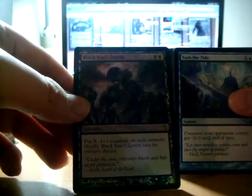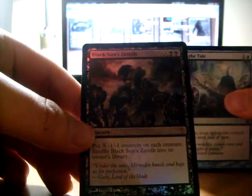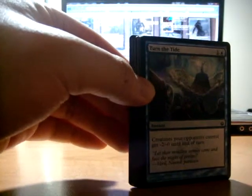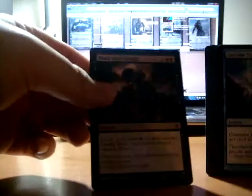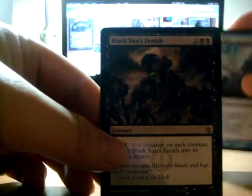Foil Black Sun Zenith. Sweet! I was just a minute ago saying all I need is a black one, and I got a foil one. Another Black Sun Zenith. Wow — a foil Black Sun Zenith and a regular Black Sun Zenith in the same pack. Oh, dang.